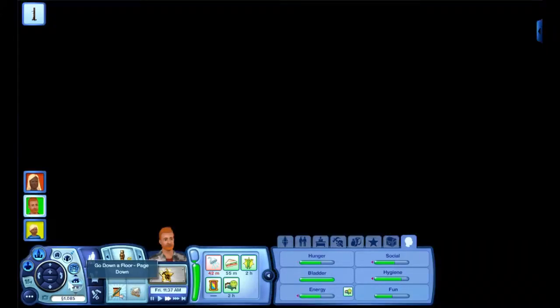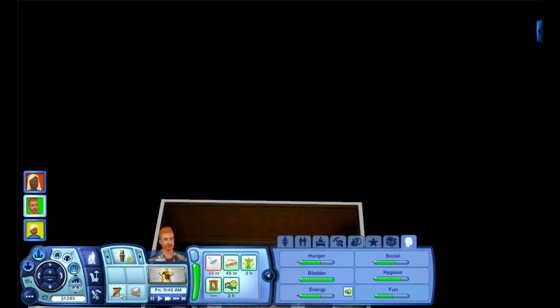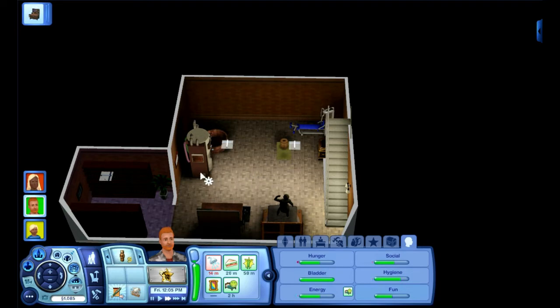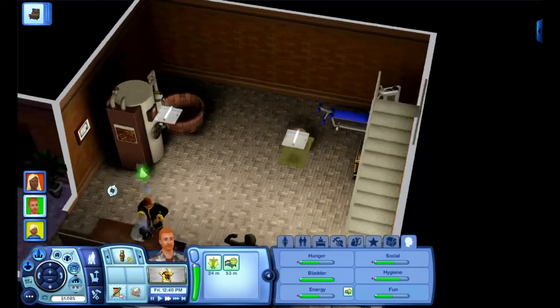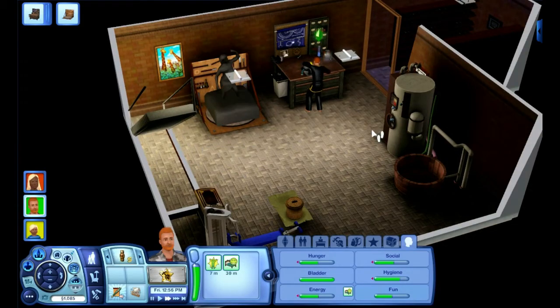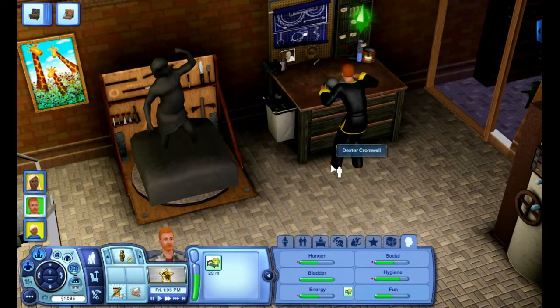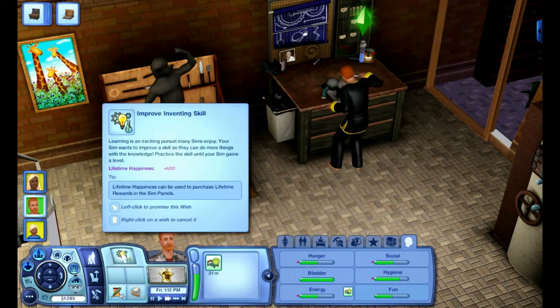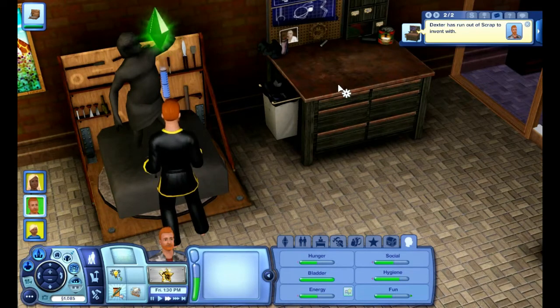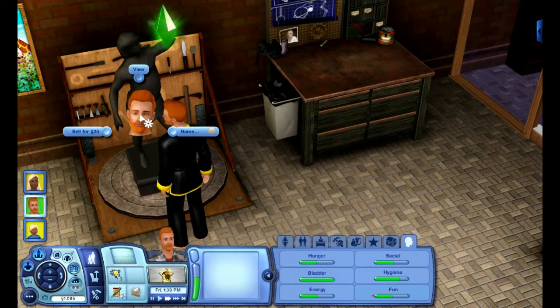Okay, downstairs. Stop with the martial arts — where's our basement? Come do an invent. Oh, there goes my timer. Let's just have Dexter finish this. Oh, he's run out of scrap — so does that mean our thing just disappeared? All right, sell that.